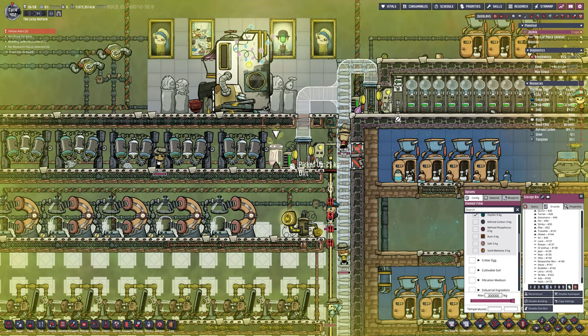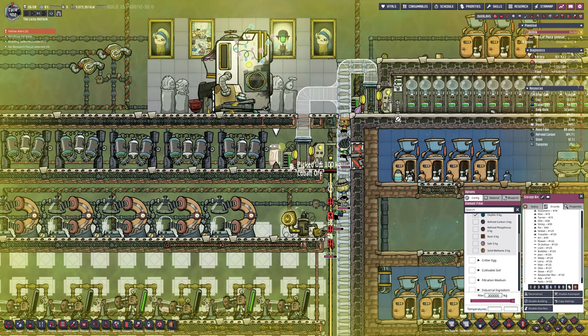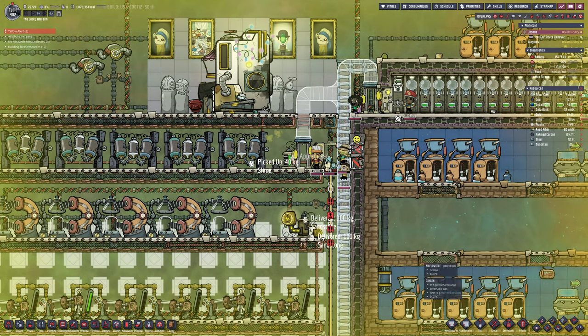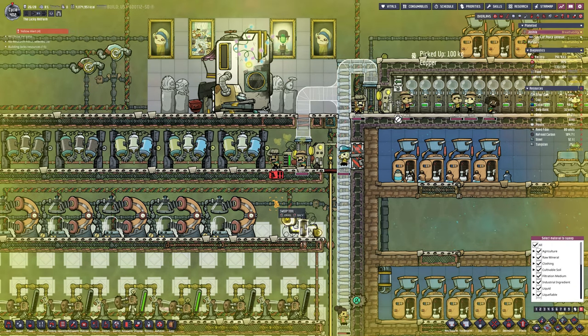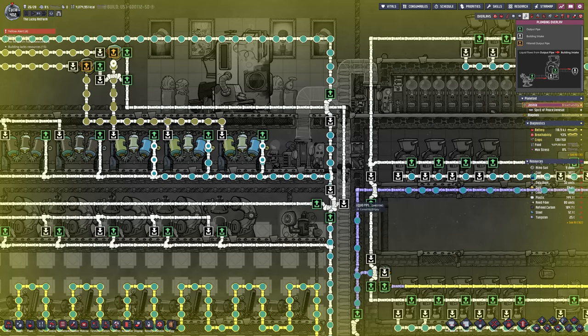What's up YouTube and welcome back to another episode of Oxygen Not Included Season 3. I've got a bit of a pipe issue — I'm not sure where it's come from. You can see I'm currently in the process of just sorting out a few cables and power cables to make them jump over. The sieves there — you can see the right-hand set are working, the left-hand set are not.